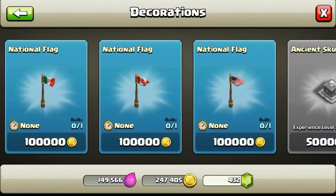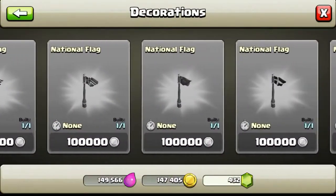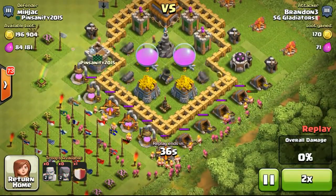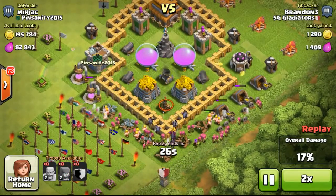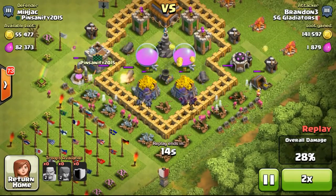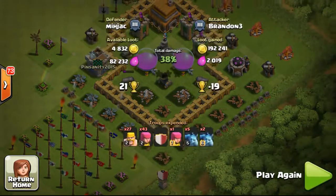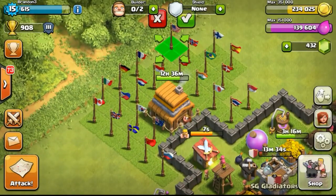Back to getting more national flags — it's a tedious process to stock up the flags, but if I don't do this the gold will just overflow. Getting three national flags from this particular storage capacity alone. Back to another attack — this was a tricky base, so instead of spreading my troops as usual I decided to drop them in a V-shape at the bottom. The minions flew in and took out the storages really quickly with no air bombs or air defenses to counter them.